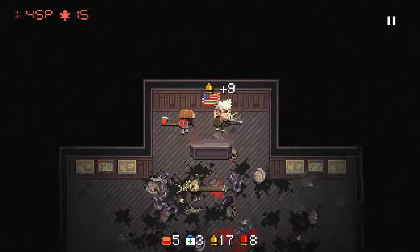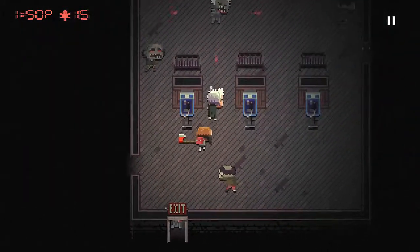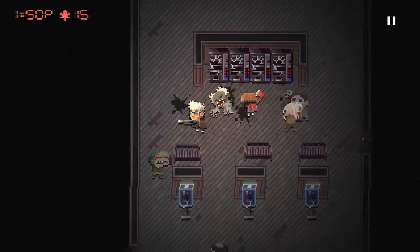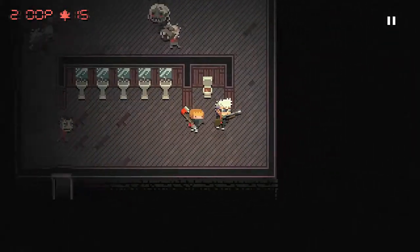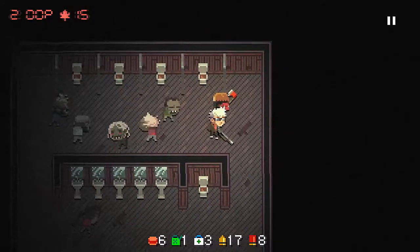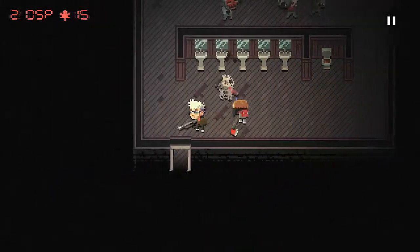I'm getting my ass kicked. This is not a good weapon — you start with a crowbar, which is like the worst weapon you can get for a gun engineer. If you use guns, you might as well give up on melee. You can train your character up though.